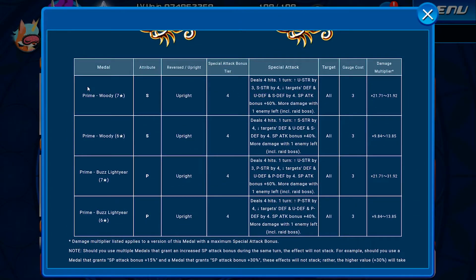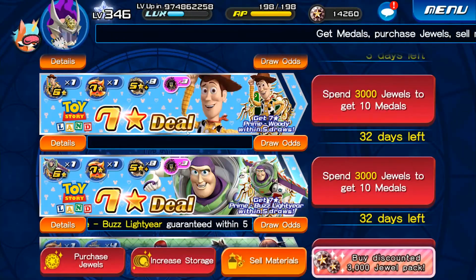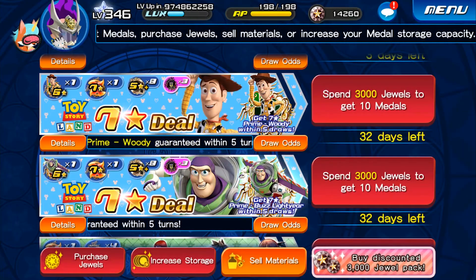Prime Woody at seven stars is a Tier 4 speed attribute medal. He deals four hits, buffs upright strength by three, speed strength by four, and debuffs targets' defense and speed defense by four, with a special attack bonus of 60. Buzz Lightyear does pretty much the same thing but in the upright power version. Both are AOE, which is great.